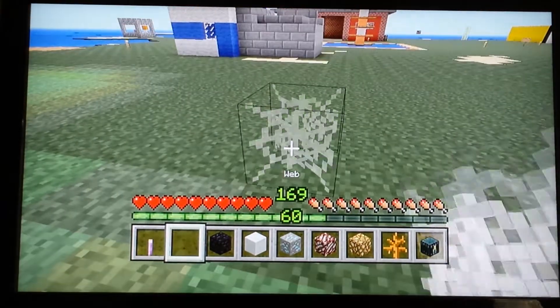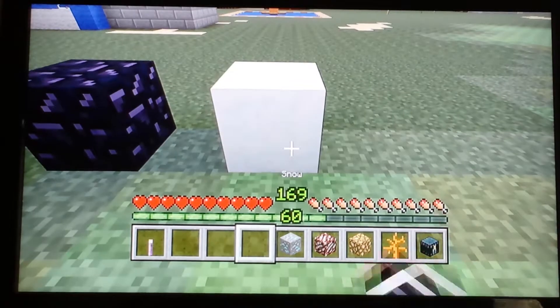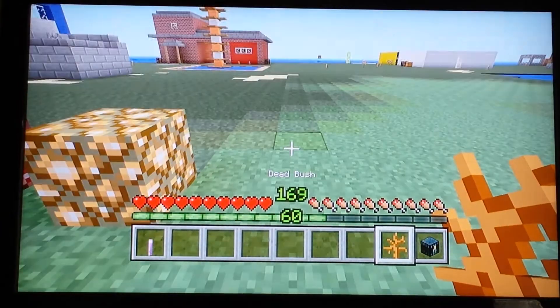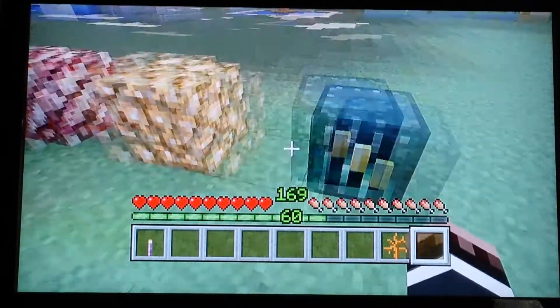So you can have webs, snow, obsidian, diamond ore, nether quartz ore, glowstone, dead bush, and ender chest.